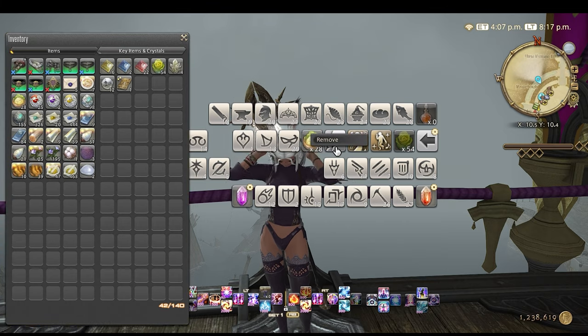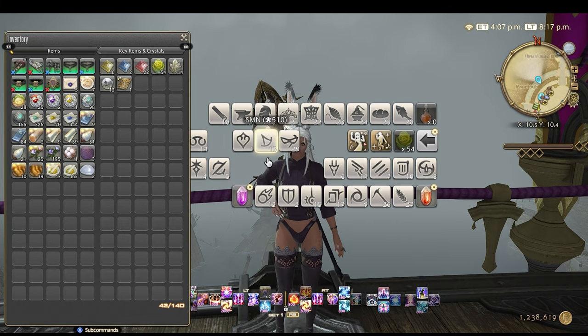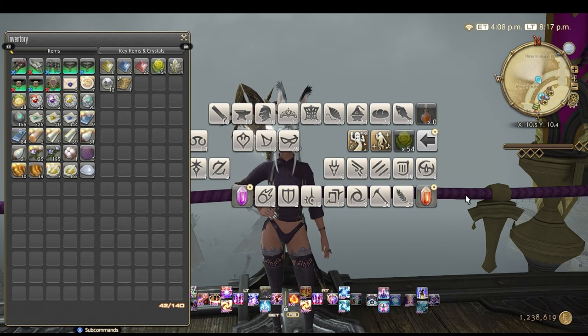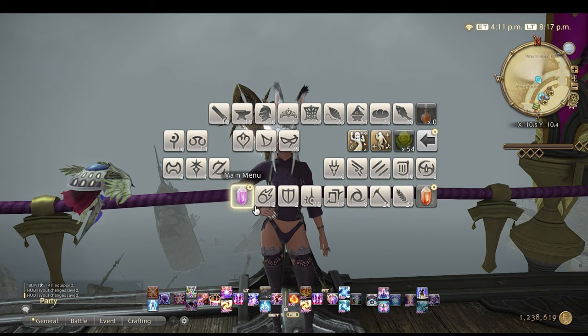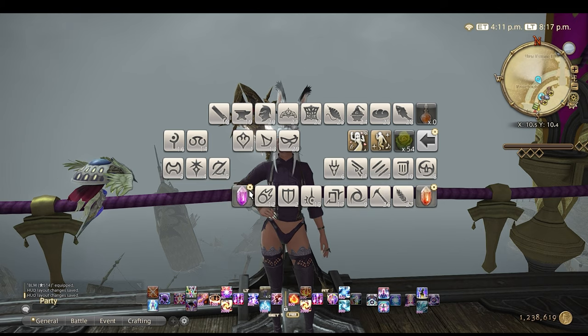Once you get everything exactly where you want on this main menu, you can start dropping everything onto it — put some jobs, some items, maybe some mounts that you want access to when doing certain content. Everything you need will go on this main menu, and you will leave your last hot bar, hot bar 10, to be your HUD layout 1 toolbar.